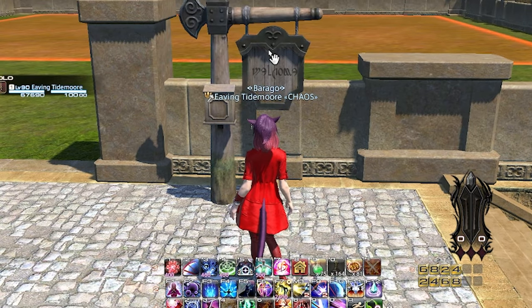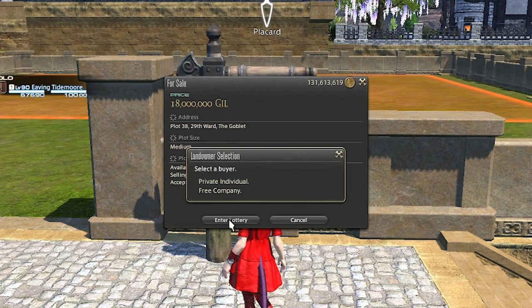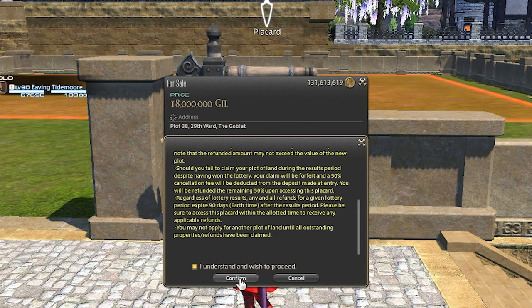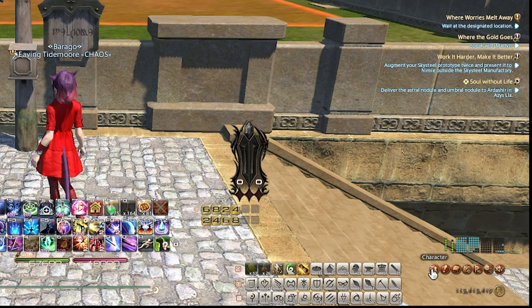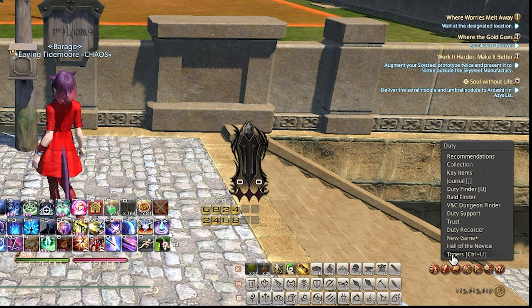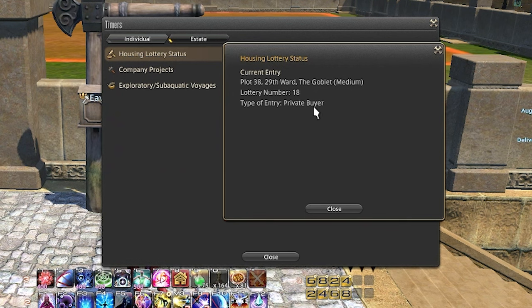Outside of the plot will land is the placard. If you click on the placard, it will give you more details about the current lottery. As you can see, the plot currently has 17 bids. I'm going to go ahead and bid on this one, so I click Enter the Lottery. I'm given the option to buy for myself — private individual — or for my free company. Be sure not to screw up and click the wrong one; you can't fix this mistake later. Accept the Terms of Service. Now you see I have lottery number 18. You can easily keep track of your current lottery bid by clicking Duty, go to Timers, on top switch from Individual to Estate, and click Housing Lottery. It shows bid 18 on Plot 38 in Ward 29, and it ends in two days.